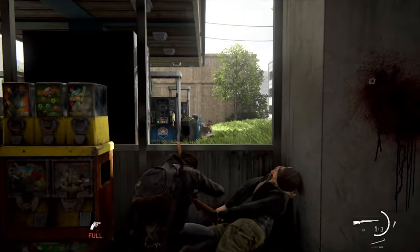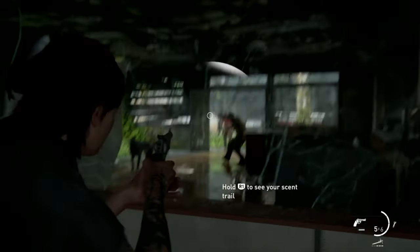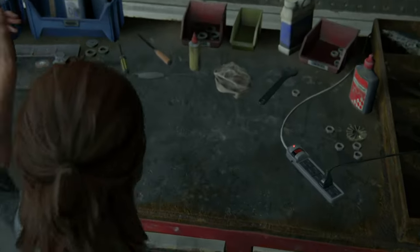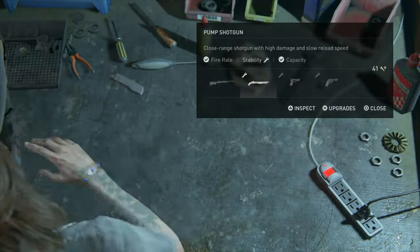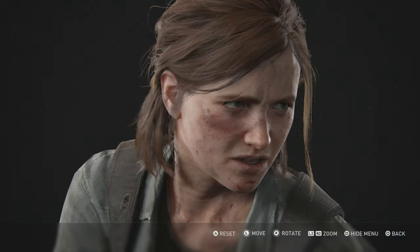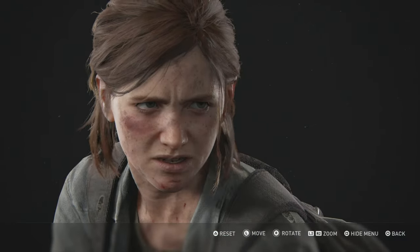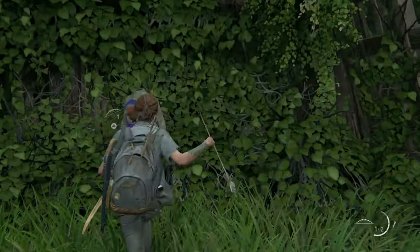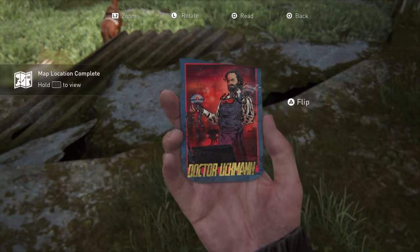The Last of Us Part II is a very controversial game that makes everyone have different opinions about how good or bad it was. But one thing that everyone can agree on is that the game has an insane attention to detail, with many things to discover in its world — whether they're out in the open or difficult to find. Here are the 10 awesome secrets of The Last of Us Part II.